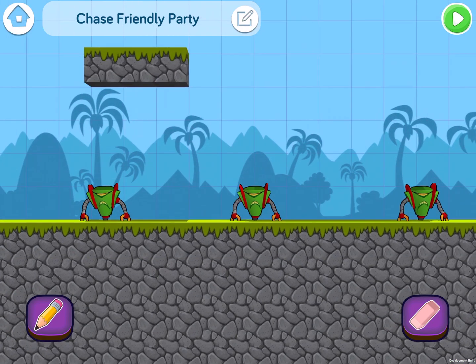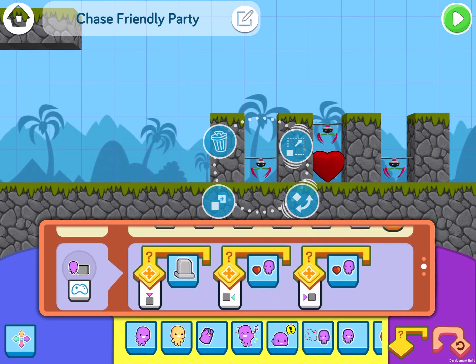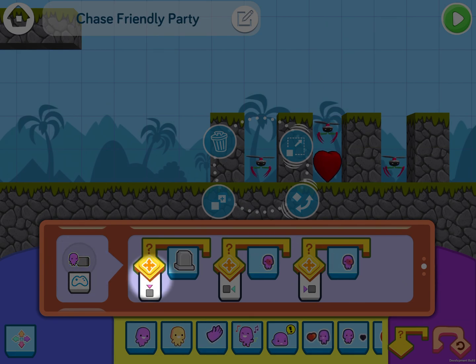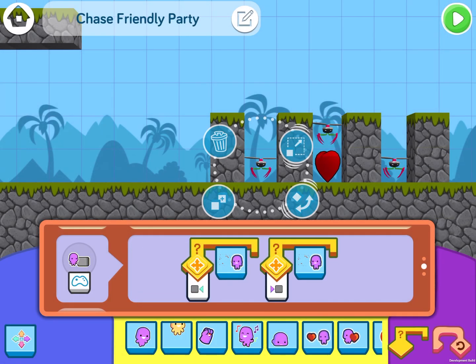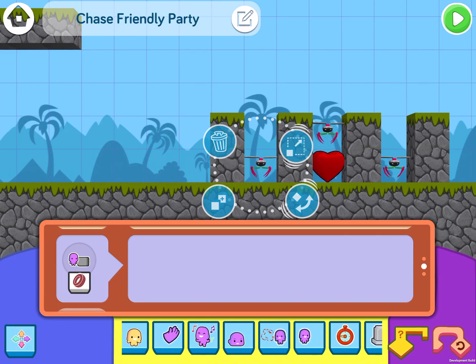All the Daryls have this code. I'm going to add it to the spinny dudes too. They already have code — but they have when hit by the player, and depending on the direction they're hit, they will either get squished or do damage to the player. We're going to change their code to be exactly like Daryl's: when hit by an object, get squished.